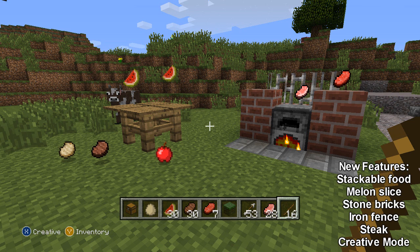As you can see on the hotbar, food is now stackable, so you can have a lot more food in your inventory instead of non-stackable pork chops and things like that. You might also notice that there is no hunger bar at the moment in this screenshot. That is because the person is in creative mode, as you can see in the bottom left. From the left, there's a cooked pork chop — now a different colour — then steak, watermelons, apples, and raw pork chop and raw steak. There's also iron fencing, a new type of wall added into the game, and a stone brick in front of the furnace.